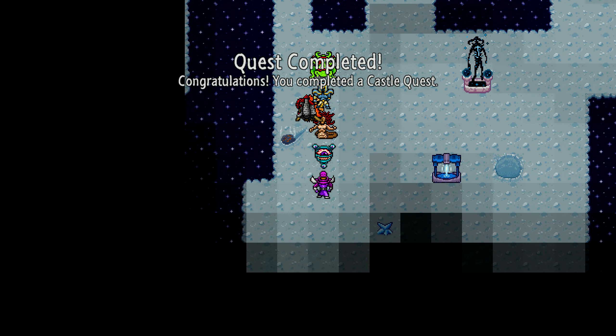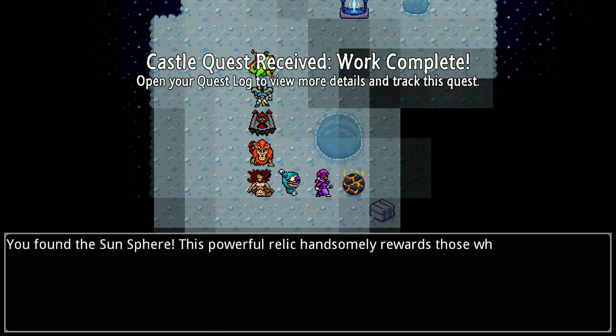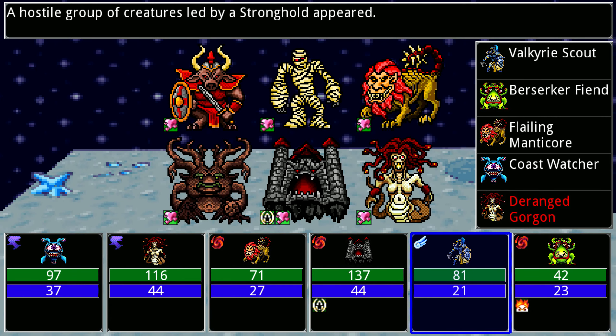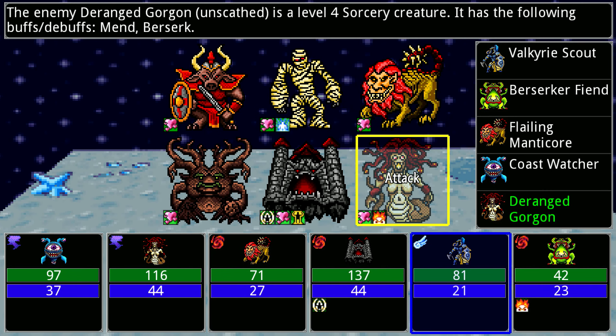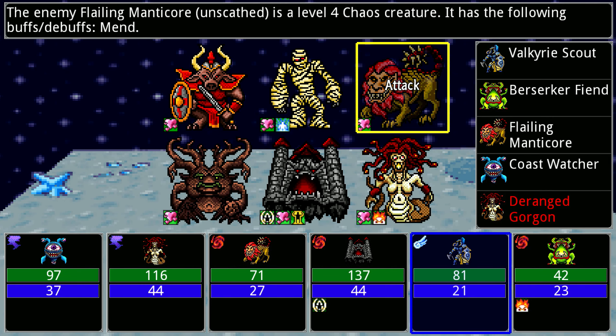We'll first finish this little area. The Sun Sphere - overcome its trial. The first one might be to level up more. Led by a stronghold - look at all the buffs they have: Taunt, Mend, Graze, Mend, Mend. Graze is a bit annoying because I don't hit as much. What to attack first? I'm thinking the Gorgon or the Minotaur, but I'll go for the Gorgon - it does a lot of damage normally, or it can stun me.